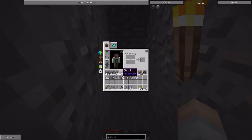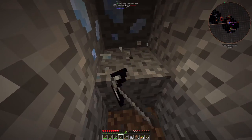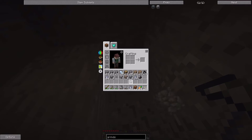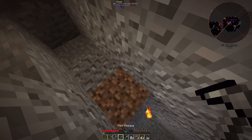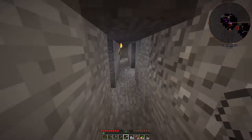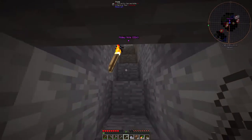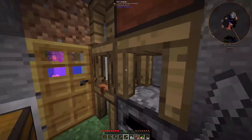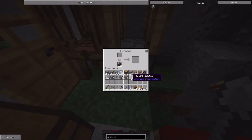We need blocks on the hotbar. We will still do the material energy from time to time. We need three certus quartz — yes, okay. So I should be able to smelt that up. This is going to take primary importance on the channel. We're getting a little block lag here. We will get back to material energy in the future, but right now I really want to focus on this and get going. I'm going to smelt some cobblestone.